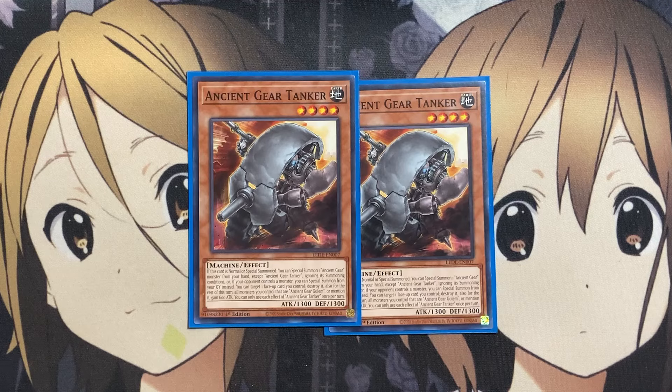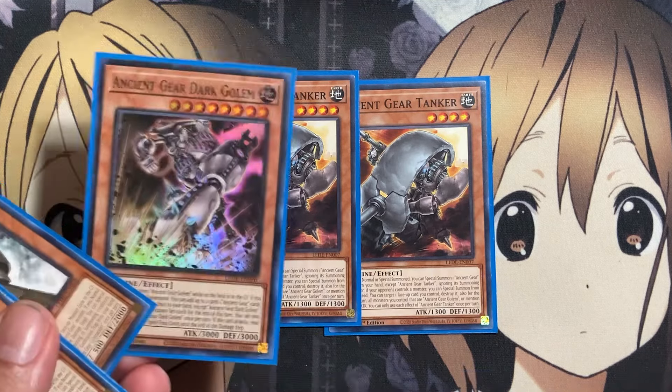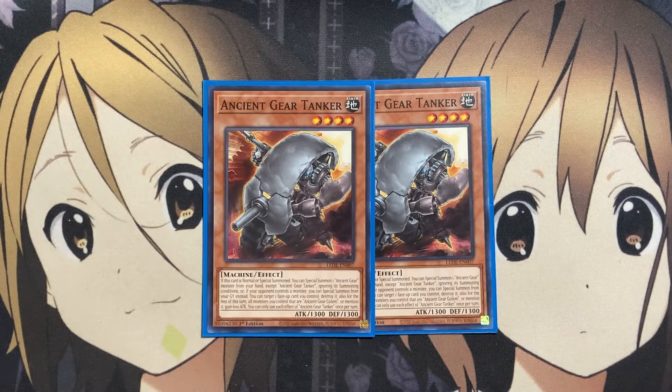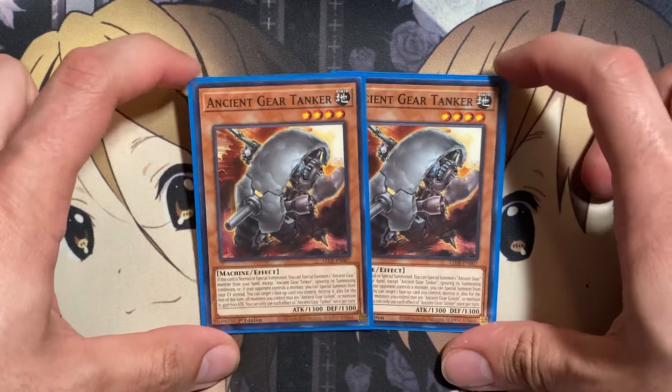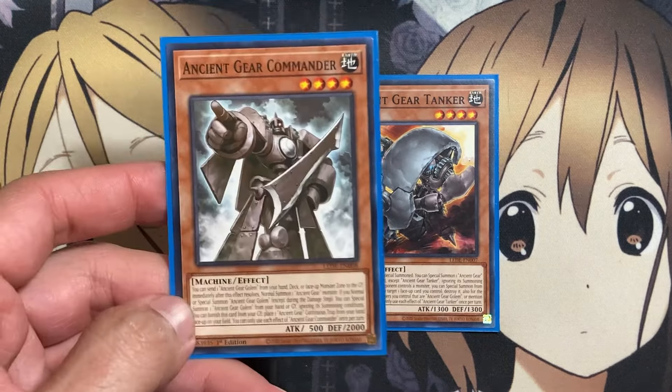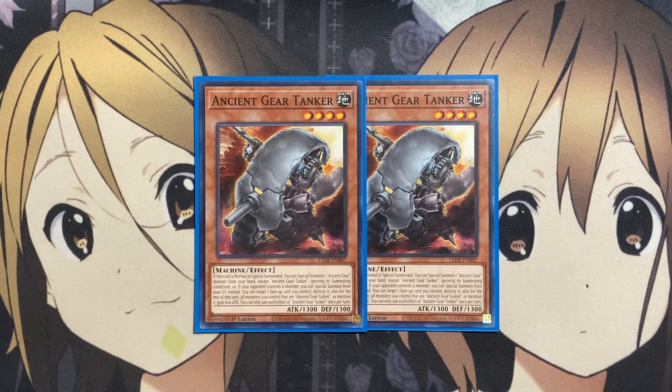Also two copies of Ancient Gear Tanker. If this card is normal or special summoned, you can special summon one Ancient Gear monster from your hand except Ancient Gear Tanker, ignoring its summoning conditions. Or if your opponent controls a monster, you can special summon from your graveyard instead. And also, if your opponent controls a monster, you can special summon this card from your graveyard. You can target one face-up card you control and destroy it — for the rest of this turn, all monsters you control that are Ancient Gear or mention it gain 600 attack. Having that attack boost, but once again being able to grab it makes Tanker one of the more searchable cards you want, because it helps with more monster swarm from your initial cards, including Ancient Gear Commander. You can also search it using cards like Ancient Gear Wyvern.